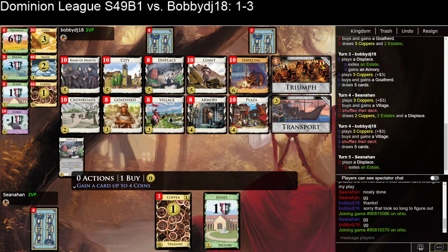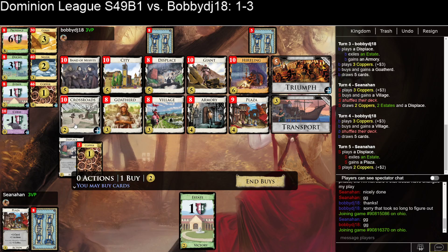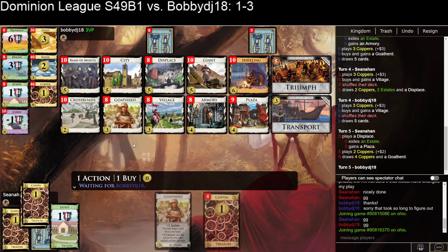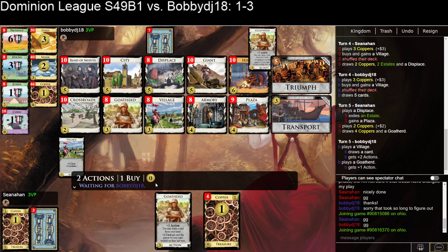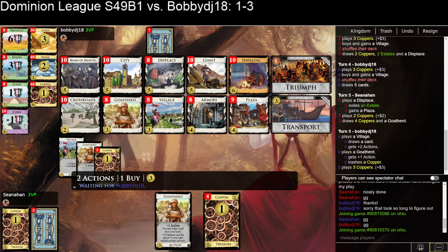Here I'll just displace — I have the Armory already, so I don't want another one. I think one crossroads is going to be... I have no estates, so crossroads is terrible. Hopefully they play their Goat Herd here. Otherwise this is a very, very sad shuffle for me bottom-decking my Armory. Armory can gain stuff to the top of your deck, so it's not the most sad to bottom deck, because you can at least top deck another Armory and play that. Goat Herd will be really nice for thinning the coppers out.